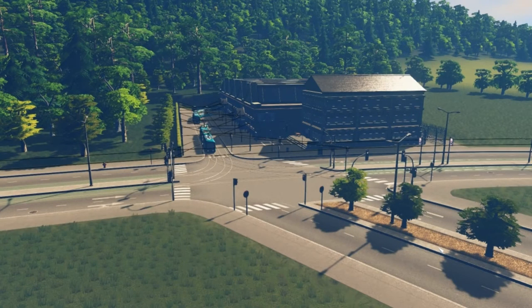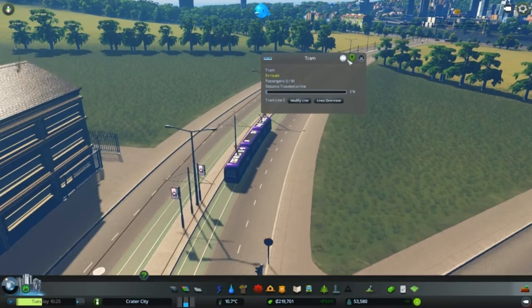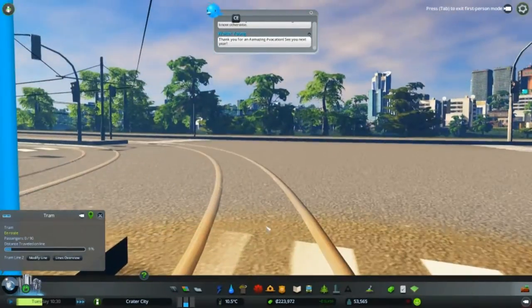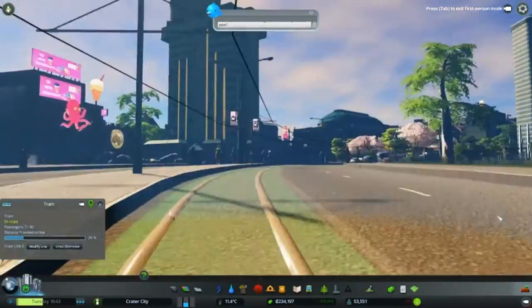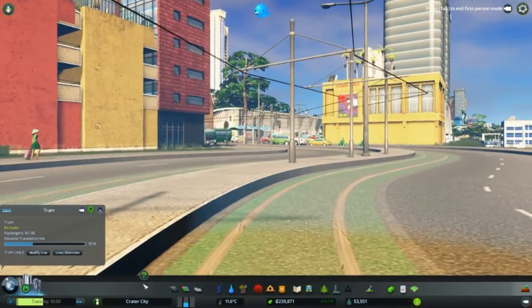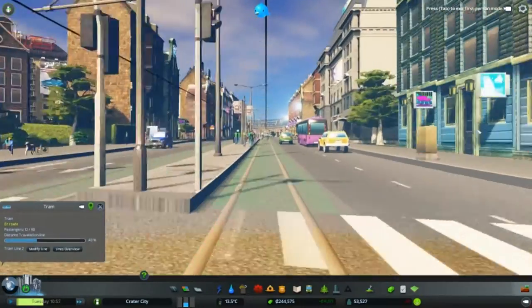Hello everybody and welcome back to Crater City. Where are these trams going, you might think — especially this one. I've made a new tram line that goes all the way along this side here, past the harbor, over the harbor bridge, and then stops in the city in the commercial district. It keeps going — sorry, I need to put it down a little bit — and then over here is the traffic hub, and then we continue driving.